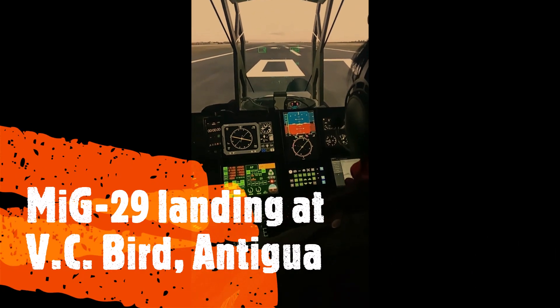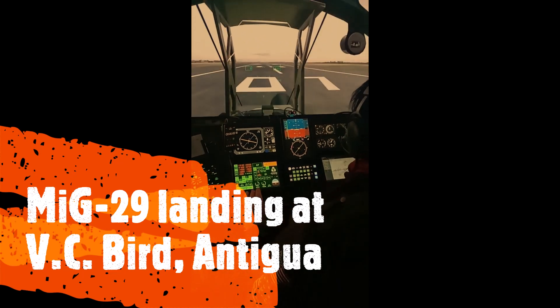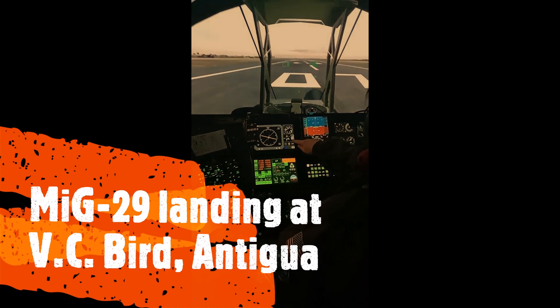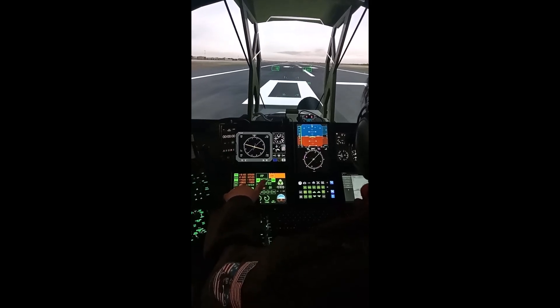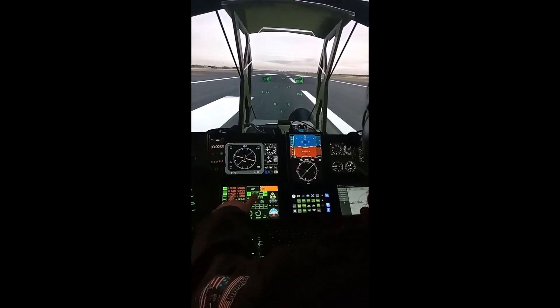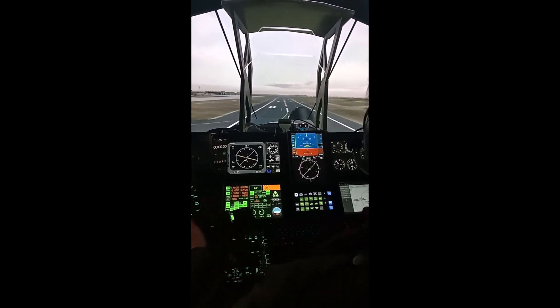Taking off from the MiG-29 at DC Bird Airport. Take the parking brake off, landing lights are on, gear is down. We'll do flaps one — flaps indicating there. Spooling up, toe brakes off. Now just set for the crosswind. Rotating at 140, 5 degrees up, tap the brakes, gear coming up.